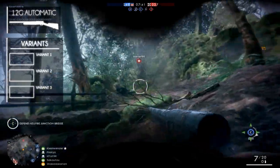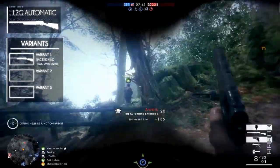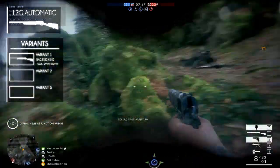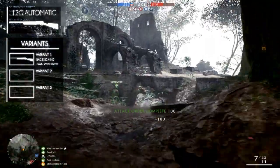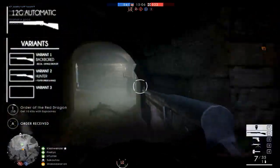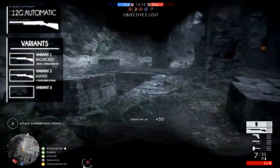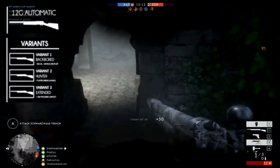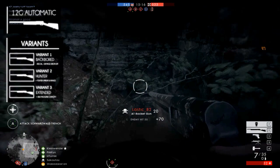It has three variants. The 12G Automatic Backbore, which is the variant we've been talking about so far — it has better recoil but faster damage drop-off. The second variant is the 12G Automatic Hunter, which has a tighter spread and longer range. The third variant is the 12G Automatic Extended, which has an extended magazine — in this case, seven rounds.